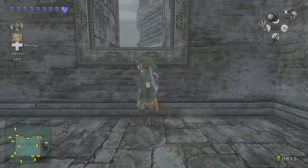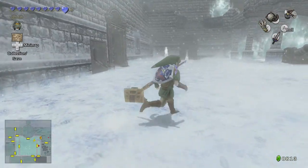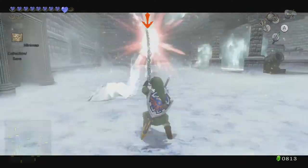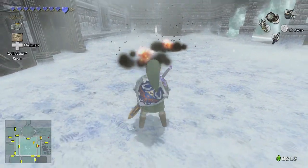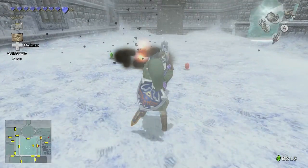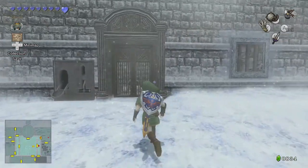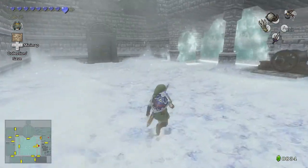Oh yeah, and if you look at the map, it actually shows you the locations of the various cannonballs that are used in this dungeon. Nice. Oh, for a second I thought that wasn't going to hit him. All right, that thing's permanently gone.